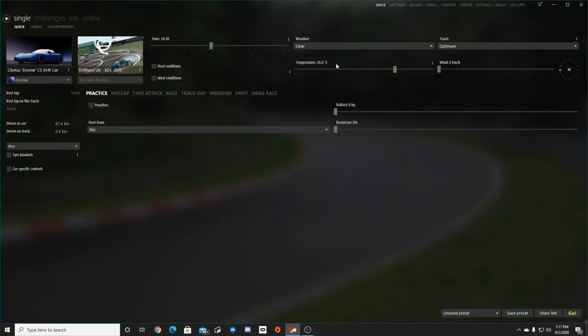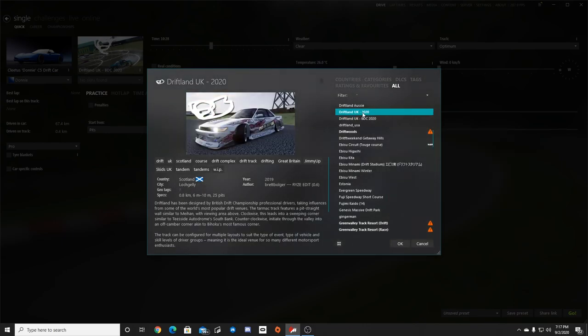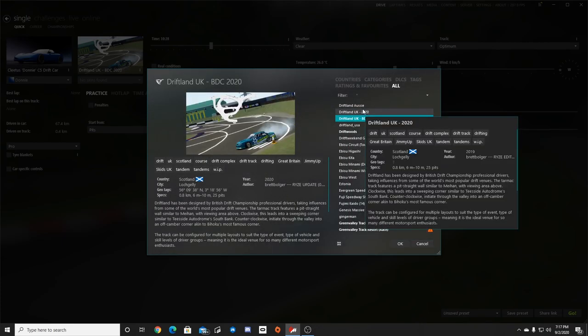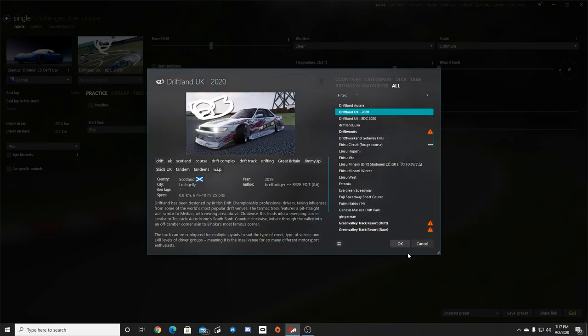So we did get two tracks - we do have the Drift UK BDC 2020, but we also have the Drift UK 2020. We're gonna hit up the Drift UK 2020 because that's the one we installed. The BDC 2020 was a different one, I think it came with it, but we're gonna go with this one for sure.